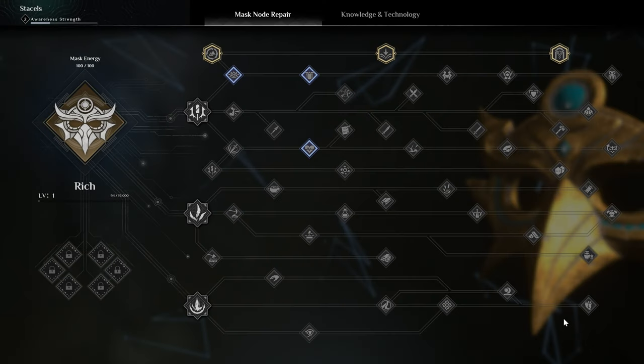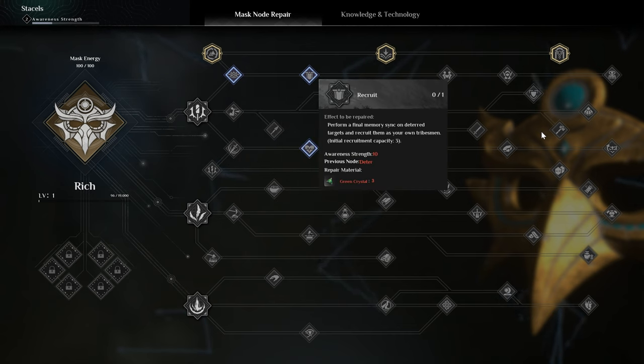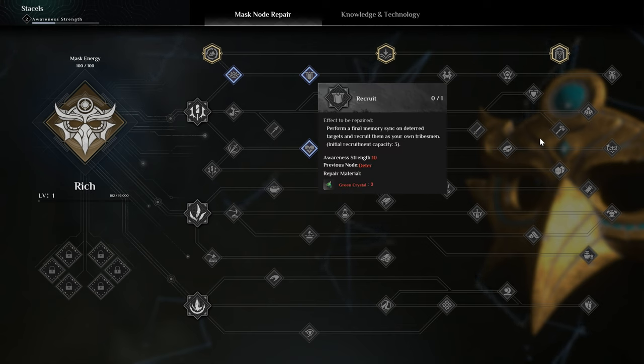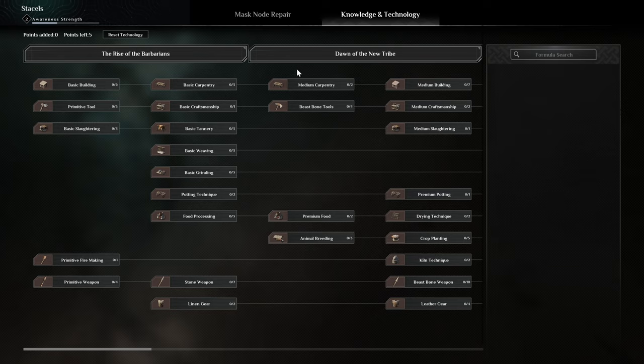T to enter — whoa, okay, we've got skills. Oh, you can recruit people as your tribe people. Should we not do that? Okay, I don't think we have the stuff for that. That's fine — anyway, let's go into the crafting thing.